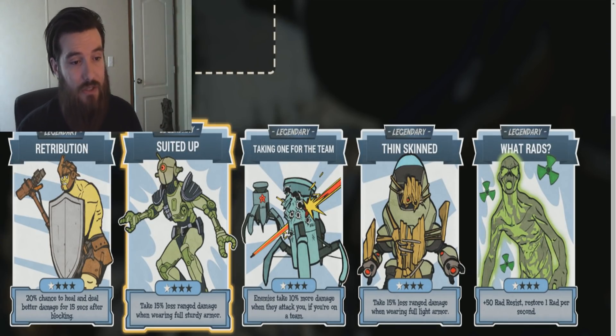Next up we got Thin Skinned: take 15% less ranged damage when wearing full light armor. I like the art to that — a Vault Boy with some wood armor on. Bethesda's adding perk cards so we'll be able to take less damage when wearing specific armor, which can add up — it starts at 15% and will definitely add up when you max it out. Lastly we got What Rads: it gives you plus 50 radiation resistance with just one star, and you restore one radiation per second. That seems like a really powerful perk card if you hate radiation — you could be running around in a nuke zone perfectly fine without rocking a Chinese stealth suit, hazmat suit, or power armor.